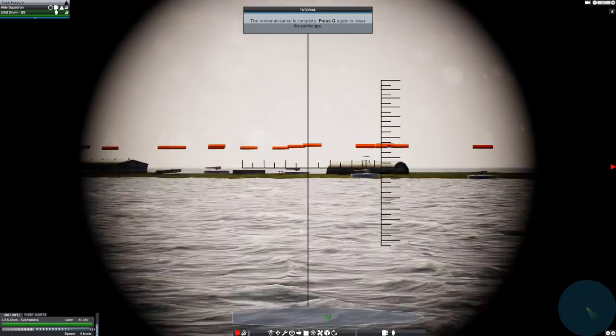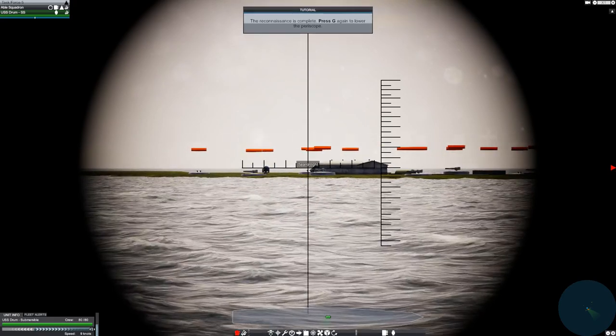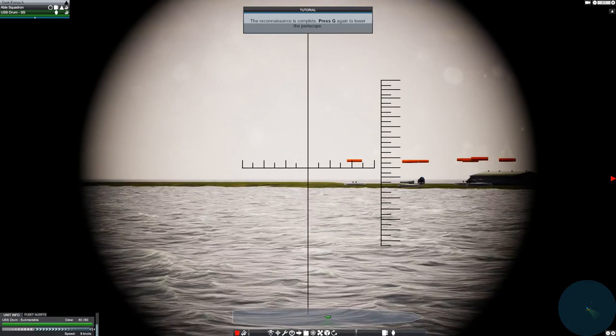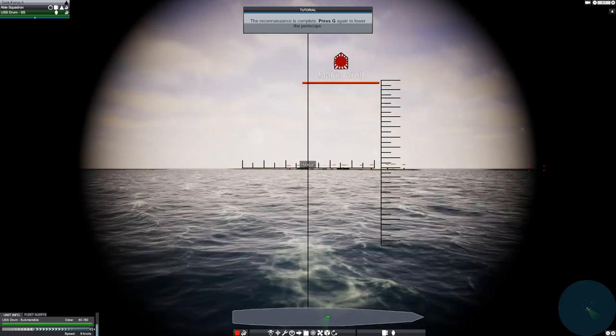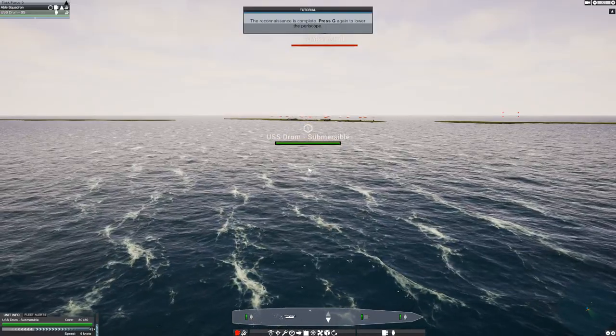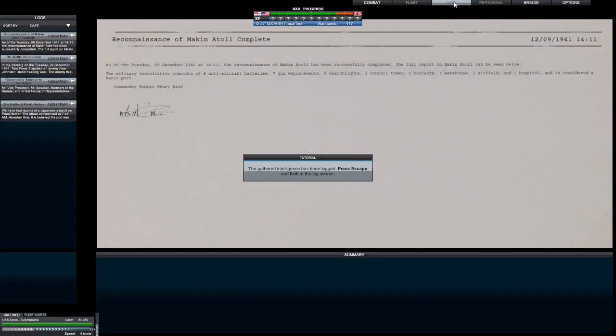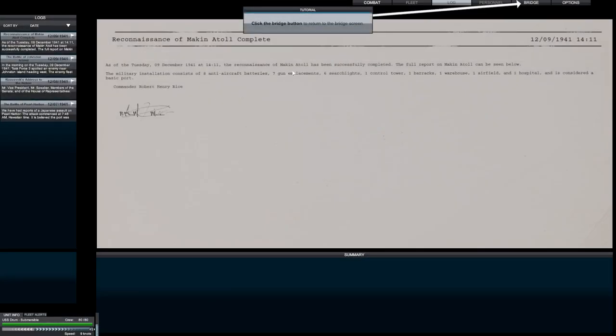Dive bombing these AA defenses is just not the most efficient way to take them out. Once you take over one of these ports, it becomes yours — but the more you destroy, the more you have to repair. Press G and the gathering intelligence has been logged. Look at the log: reconnaissance of Macon Atoll has been successfully completed. The military installation consists of eight anti-aircraft batteries, seven gun emplacements, six searchlights, one control tower, one barrack, one warehouse, one airfield, and one hospital — it's considered a basic port.